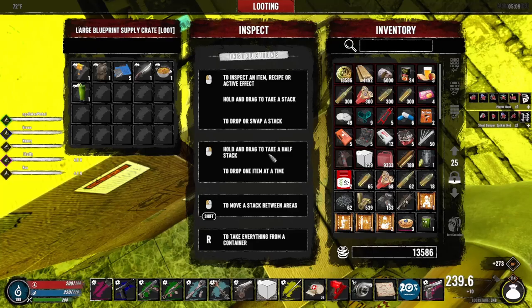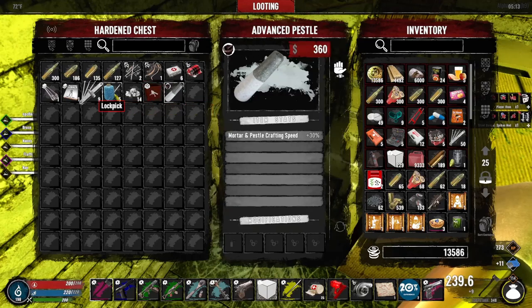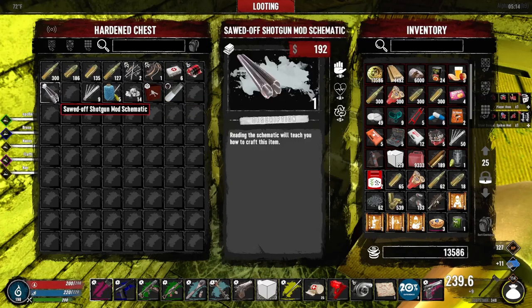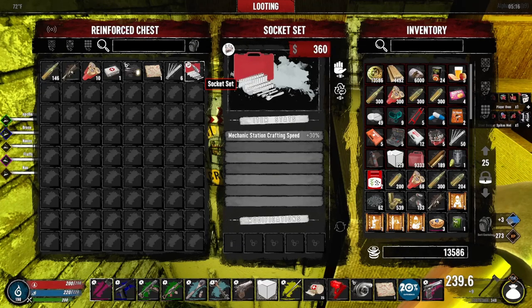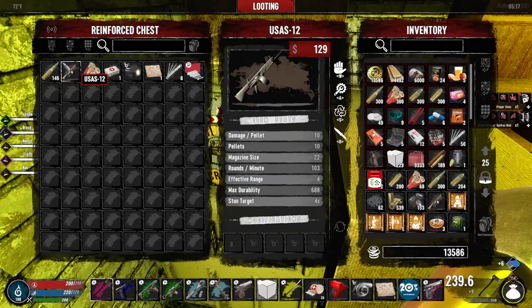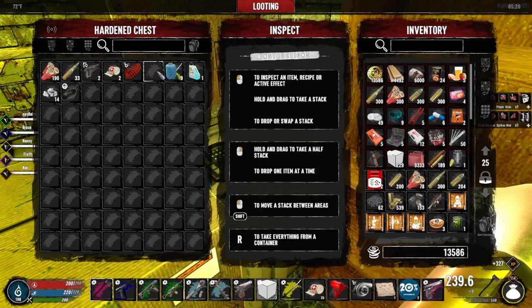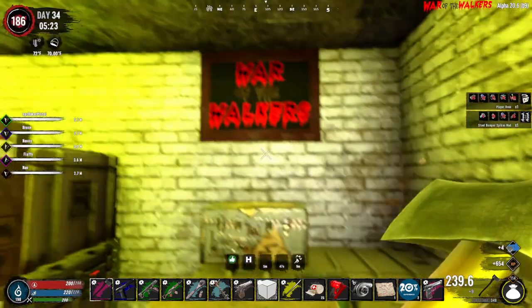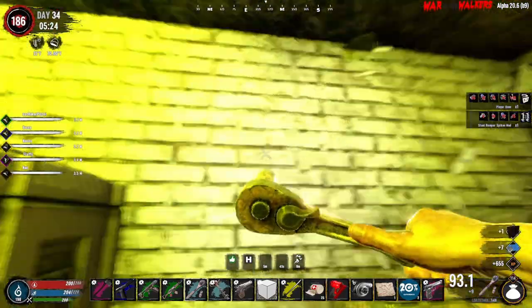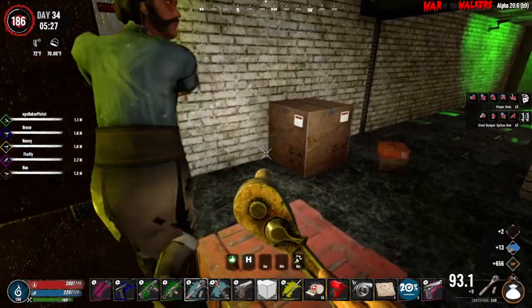What the heck? Socket set — nice. Another USAS. And another treasure map of some sort we can do. Pasta — spaghetti recipe. And I think this is the last one. Scrap, scrap, scrap. We can learn that. Let's take that one and that one. I think we are all done, everyone. I didn't miss anything back here. Time to fight my way back up.